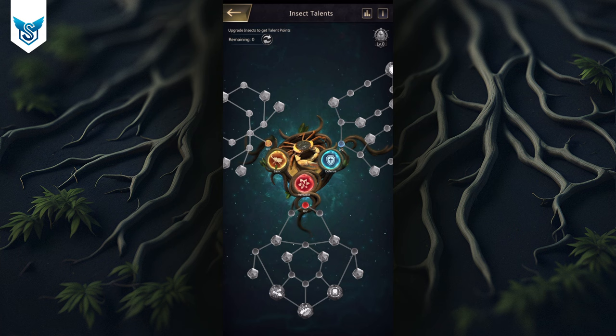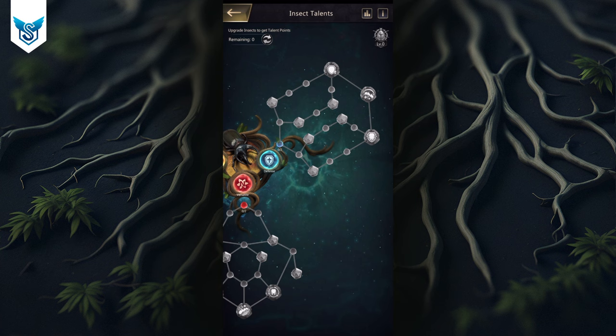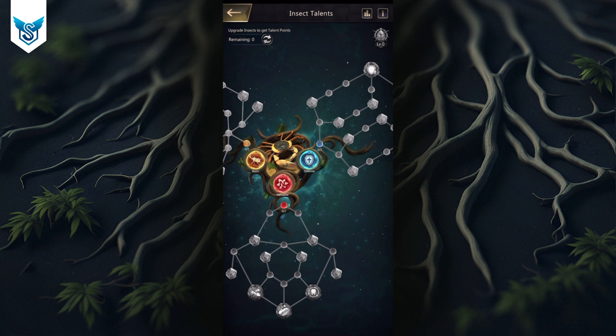The second thing is that the talent pool for the Crab and the Atlas Beetle are identical. There are no differences between the two, so what I'm recommending for one you can use for the other.